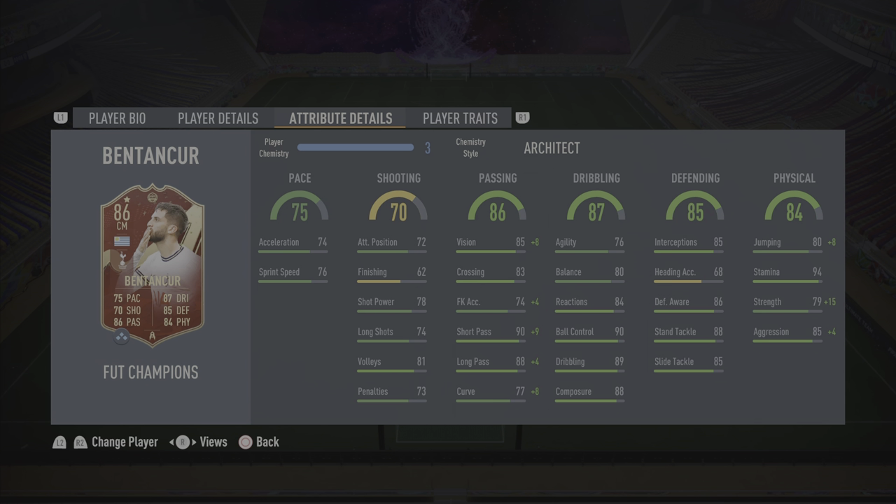When it comes down to the defending stats, very very good stats apart from the heading accuracy. He's got 85 interceptions, 86 defensive awareness with 88 stand tackle and 85 slide tackle. When it comes down to the physical, he does have 88 jumping with 94 stamina, so I am expecting him to last the full 90. He does also have 94 strength with 89 aggression.